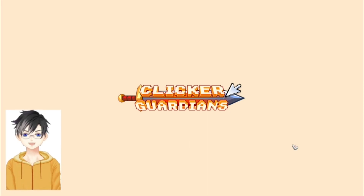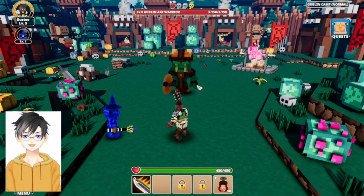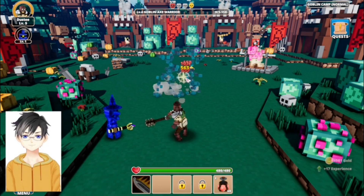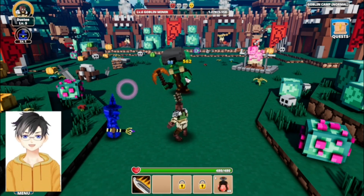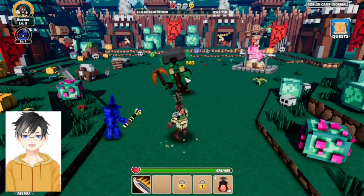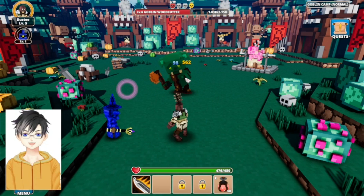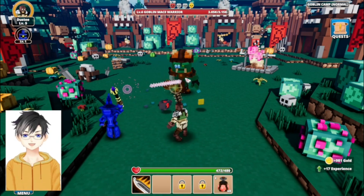Let's just give a quick look at this — like I said, I'm gonna rate this a four and a half out of five, just because it is pretty cool and I love RPGs. Four and a half out of five for Clicker Guardians. If you enjoyed this game review, drop a like, leave a comment down below, and subscribe because it's free and it helps out the channel. I'll catch you all in the next one — bye bye!